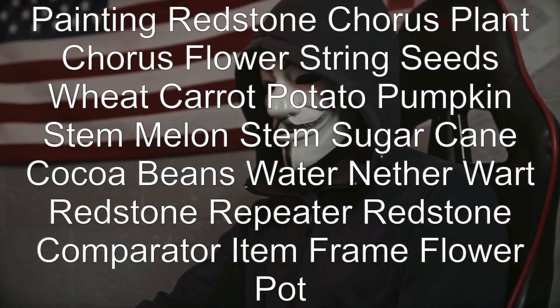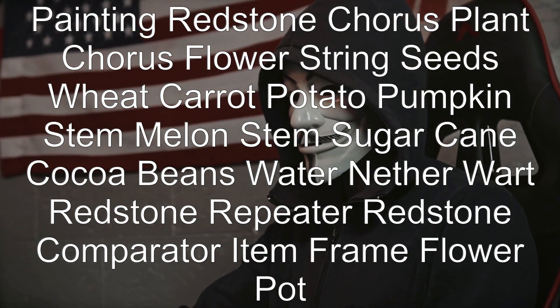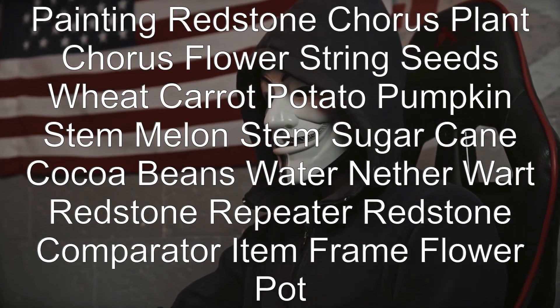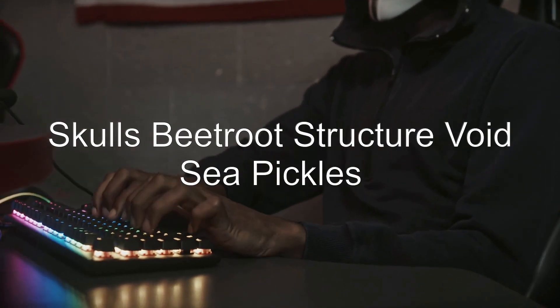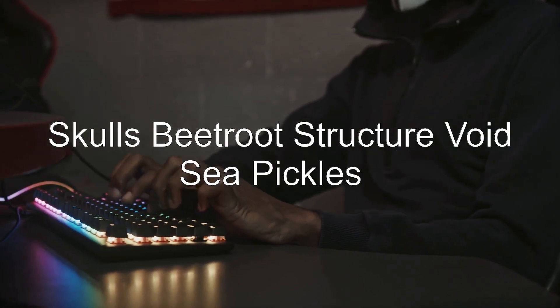Sugar cane, cocoa beans, water, nether wart, redstone repeater, redstone comparator, item frame, flower pot, skulls, beetroot, structure void, sea pickles.